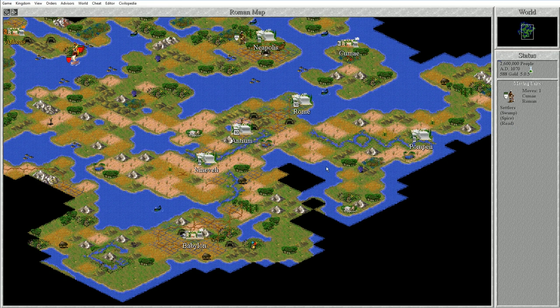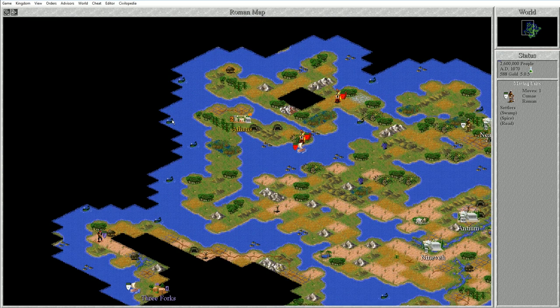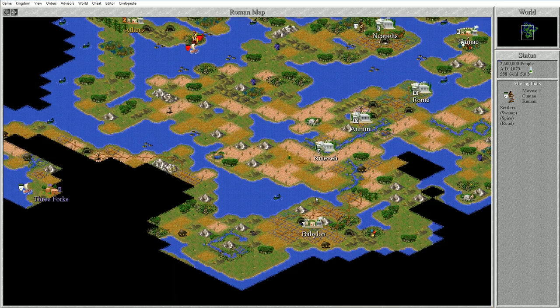Hey guys, welcome back to Civilization II Multiplayer Gold Edition. We are here in the year 1070 AD. If you remember from last time, we just conquered Babylon and wiped the Babylonians off the face of the planet. Now, looking at where we stand right now, just about the turn of the millennia, it seems like our allies, the Greeks, are pretty much stuck on one city. They're not expanding or anything like that.